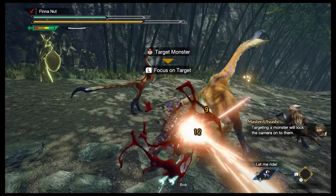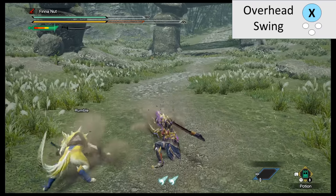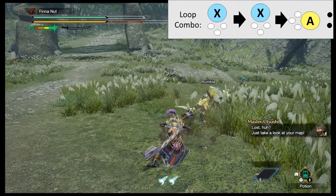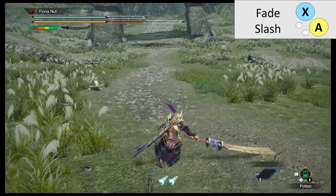Long Sword — you hit the monster with regular attacks, then hit it with special attacks to make your sword better. X button is an overhead slash, A button is a stab. Bread-and-butter combo you can loop is X, X, A. X and A together is your fade slash, which makes you go woohoo.